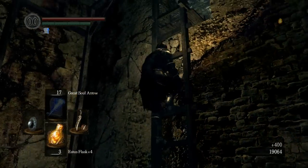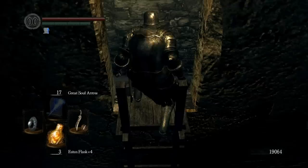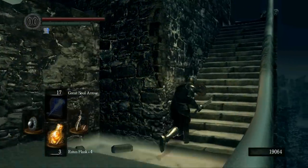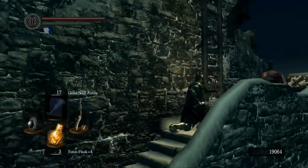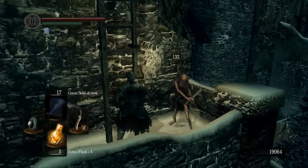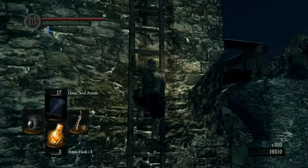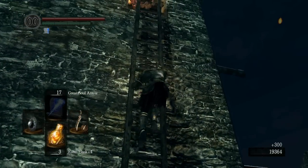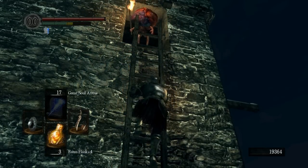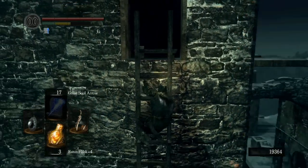I thought I dropped a humanity. That drops you out here. If you go down to the right, there's the Painted Guardians set - I'll get that later. There's pretty much always a guy at the top of this ladder unless you kill them. In this case there's two because another one came by. Just get up close and he'll attack and fall off.